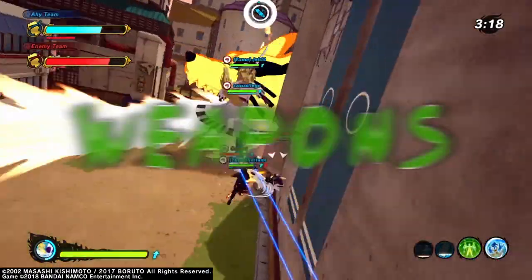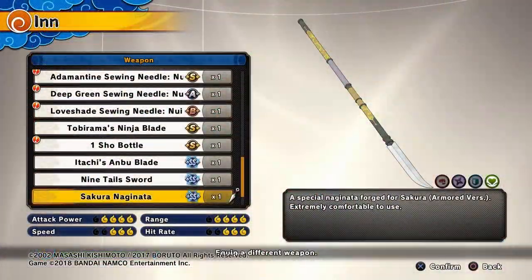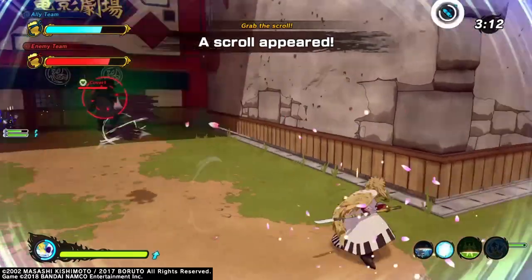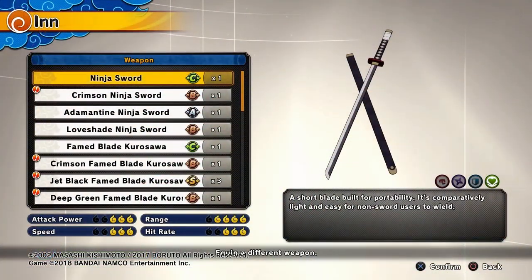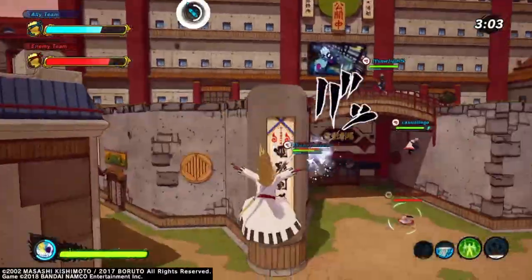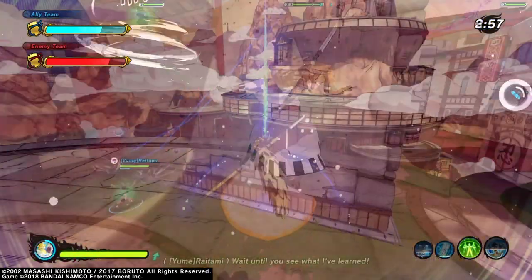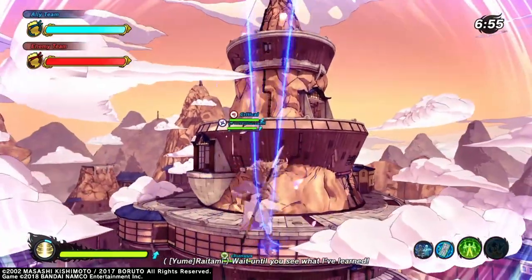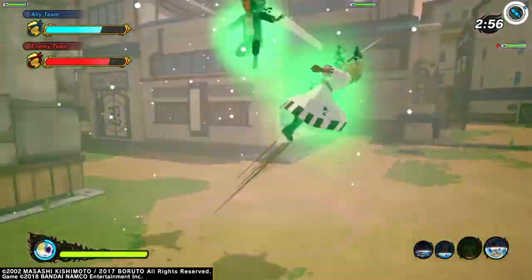The weapon is up to your preference and what type of healer you're playing. I personally prefer the Sakura Naginata, but it's definitely not the best weapon for fighting. If you're playing as a hybrid healer where you want to heal and also do damage, the regular healer weapon is probably the best for fighting — that also includes the Nine Tails sword, Itachi sword, and Tobirama, all with similar stats. The Sakura Naginata is better for movement and getting around the map.